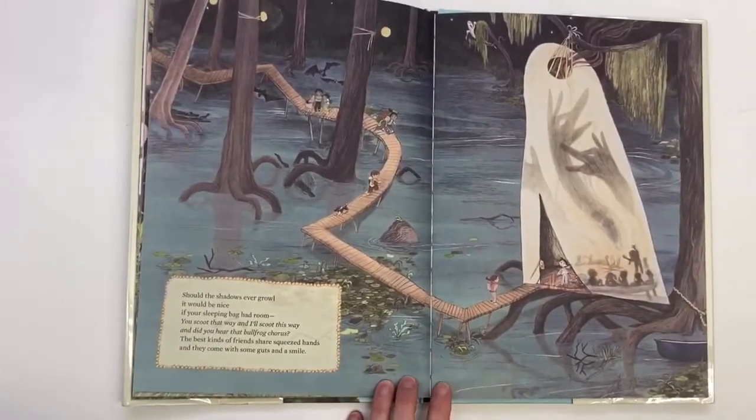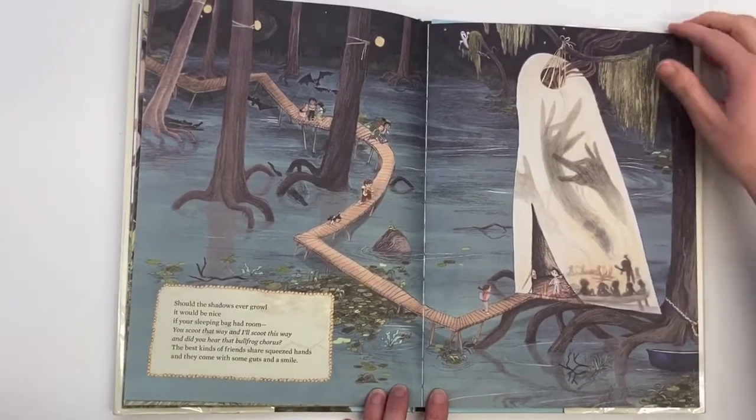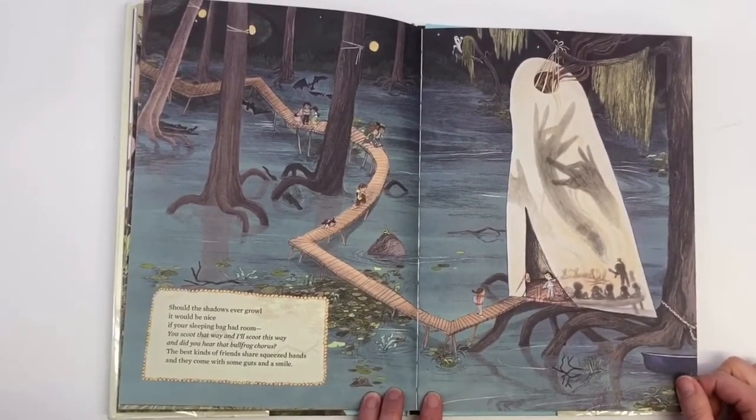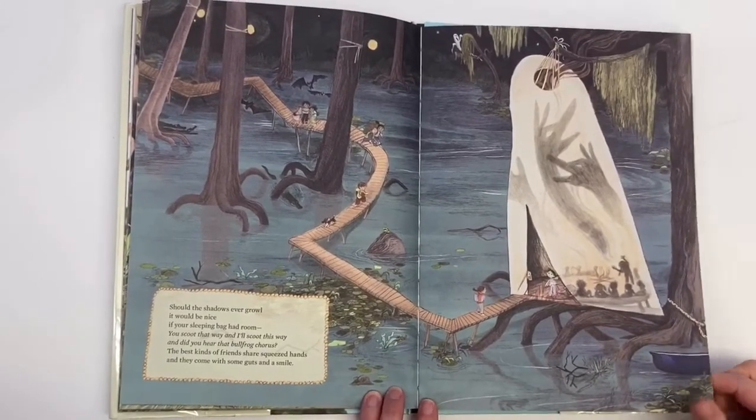Should the shadows ever growl, it would be nice if your sleeping bag had room. You scoot that way, and I'll scoot this way. And did you hear that bullfrog chorus? The best kind of friends share squeezed hands, and they come with some guts and a smile.